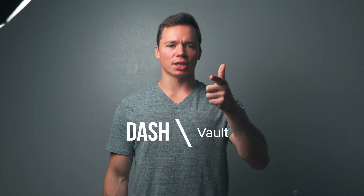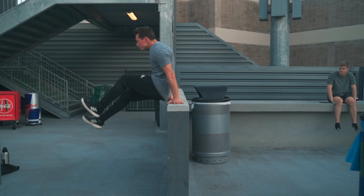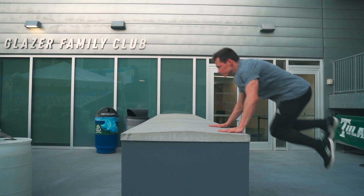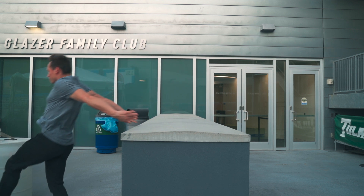Number five, the dash vault. You run up to the object, jump over it, your feet come over first, and your hands push off behind you. Number six, the cash vault. Like the name suggests, it is a Kong and a dash vault. So the beginning is a Kong up, and then you pull your feet through and dash off of it.